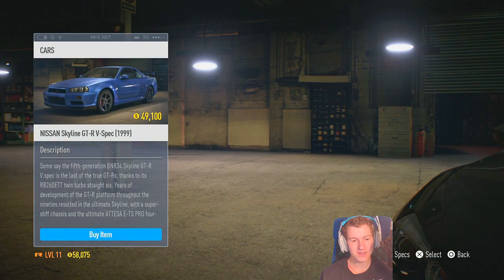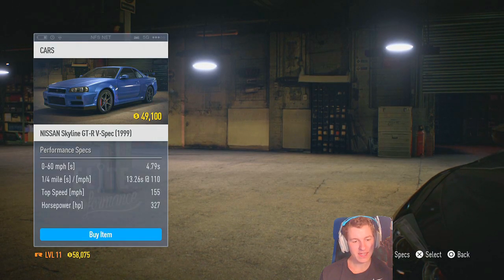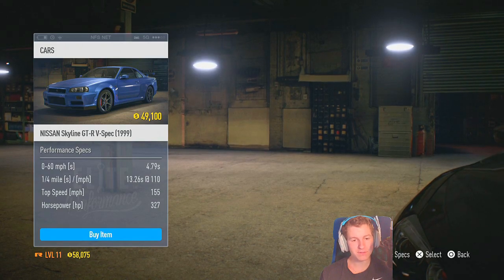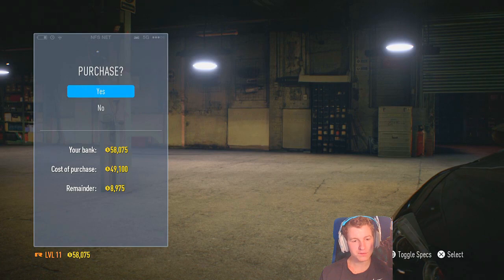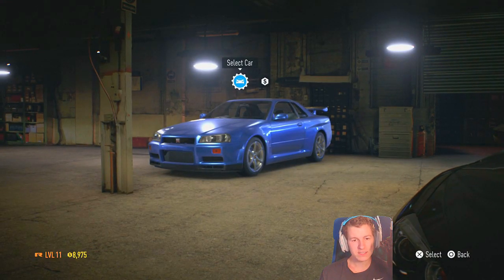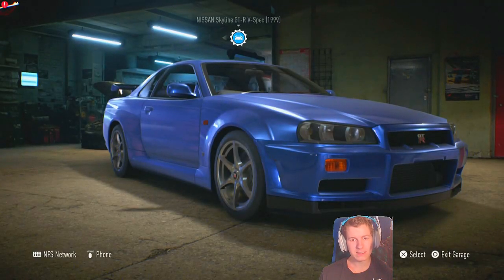I think this is the one I want. Look at that - 327 horsepower, top speed 155, 0 to 60 in 4.7 seconds. We can get that a little faster hopefully if we soup it up, put some performance upgrades on it. Look at this beauty - we'll select it and put it in our main spot.